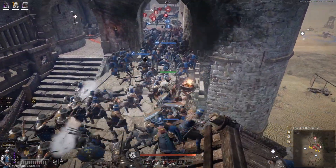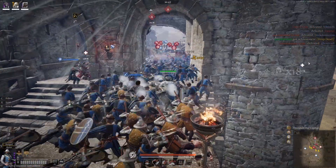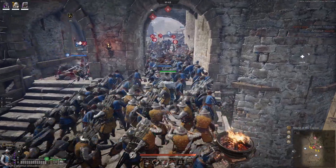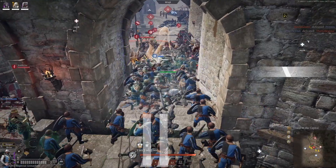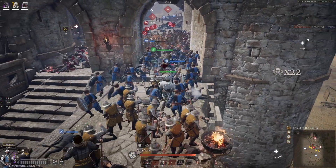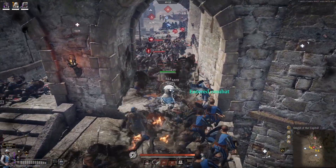Top-line Shenji Grenadiers have phenomenal accuracy and range and are really good at sniping down heroes. Our death blob seems to have lost its momentum and is wiped out, so I quickly send the Shenjis back to the resupply as I throw myself into the enemy to stop them from advancing and potentially killing my units.